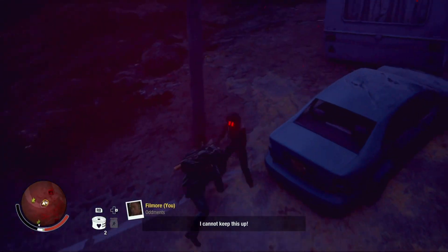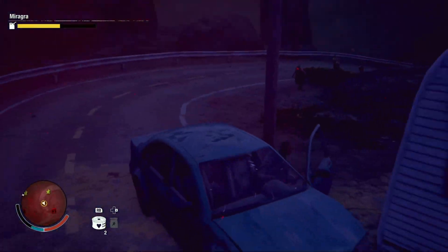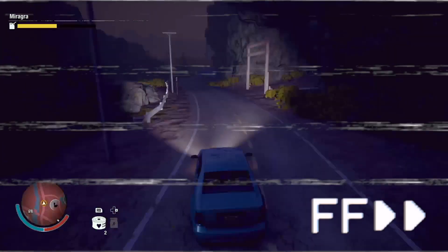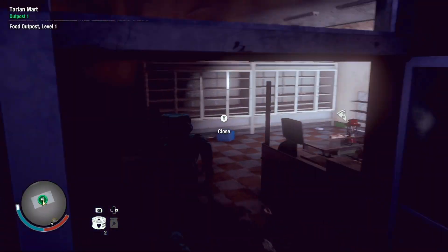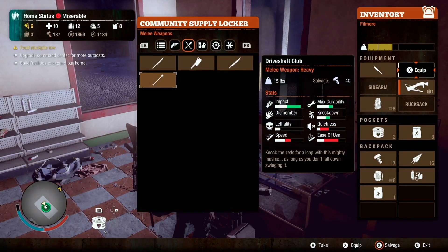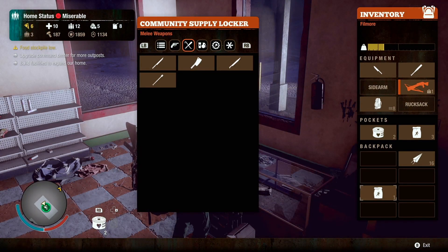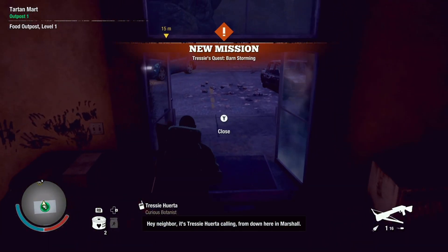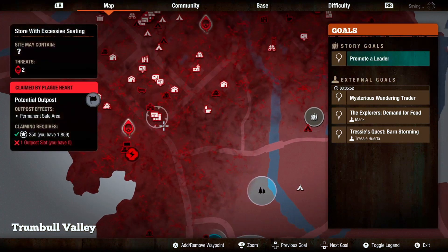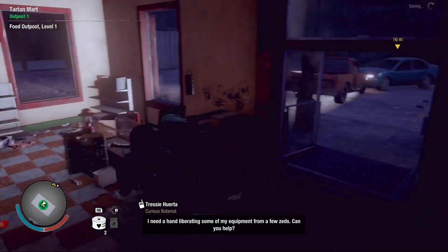Of course there's a dude right here. Let's go. We made it back in one piece, safe and sound. Drop this stuff off. Hey, neighbor — it's Tressie Huerta calling from down here in Marshall. Can you help liberate some of her equipment from some zeds?